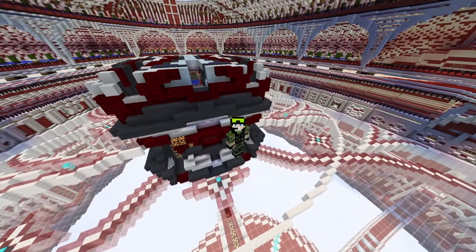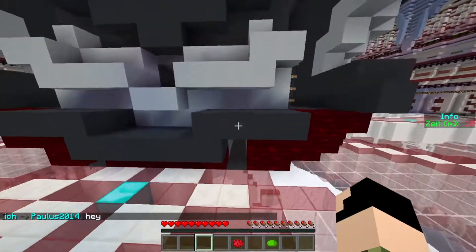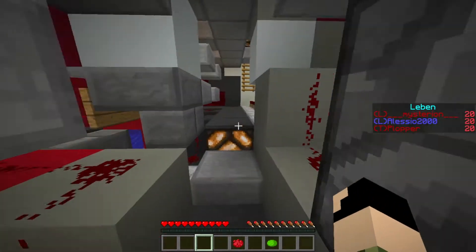Willkommen zur nächsten Folge der MyPlayPlanet Public Analysen. Heute testen wir das Mini-Walker Hellfire. Bevor wir anfangen zu fighten, schauen wir uns das Folge direkt erstmal an. Das ist auch ein AC-Public – irgendwie sind wirklich fast alle Publics von AC.